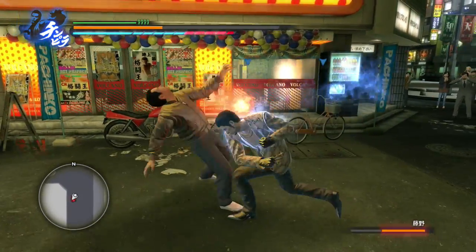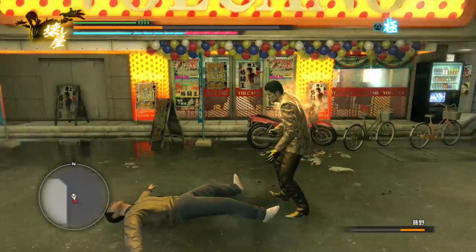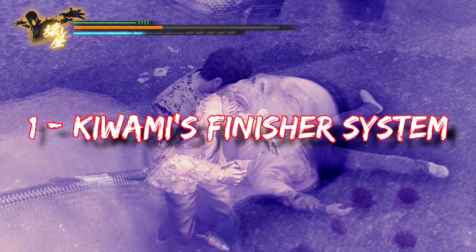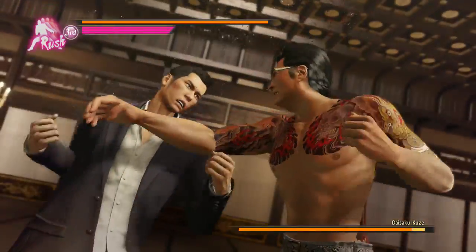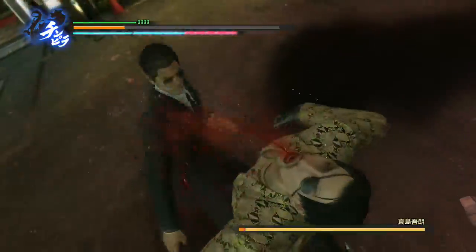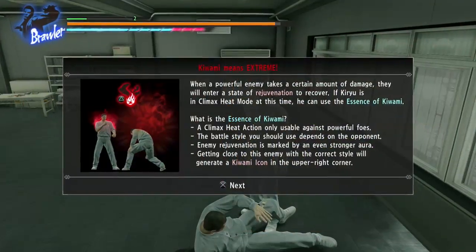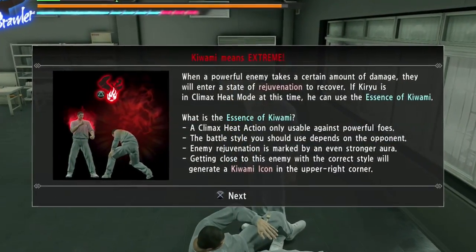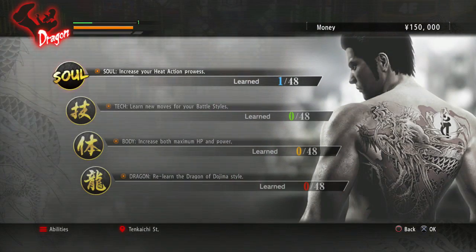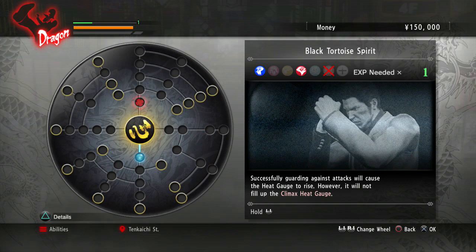With that out of the way, let's get into the first and foremost thing every newcomer should absolutely be aware of: Kiwami's finisher system. Unlike Yakuza 0 which only had quick time events for a more interactive boss experience, Kiwami adds a whole new super move system that applies to all story bosses. The tutorial does tell you about this, but once Kiryu gets out of prison with your abilities back to zero, you're never really told that you need to buy these finishers before being able to use them.